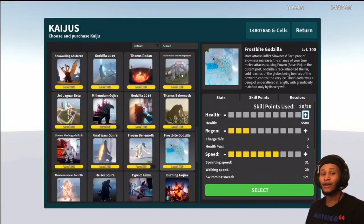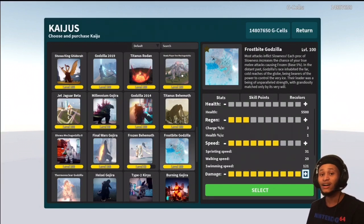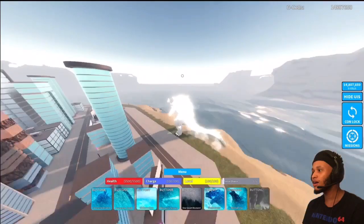Welcome back guys. Today I'm presenting Level 100 remodeled Frostbite Gojira in Kaiju Universe — easily one of my favorite versions of Godzilla, hands down. The stat build is: no points on health, three points on regen, seven points on speed, and max damage. Let's get started.